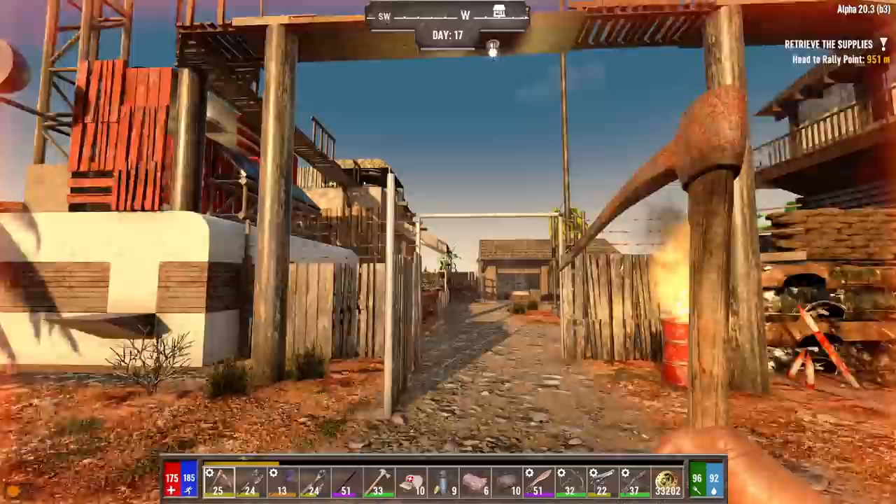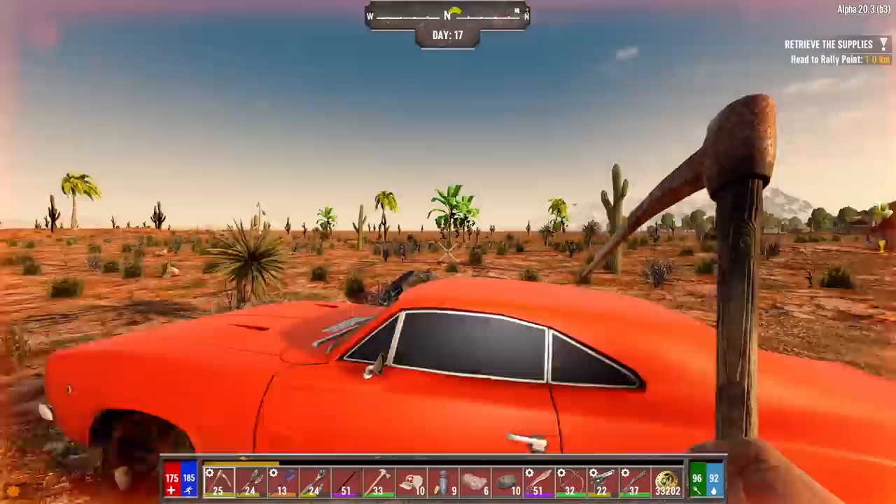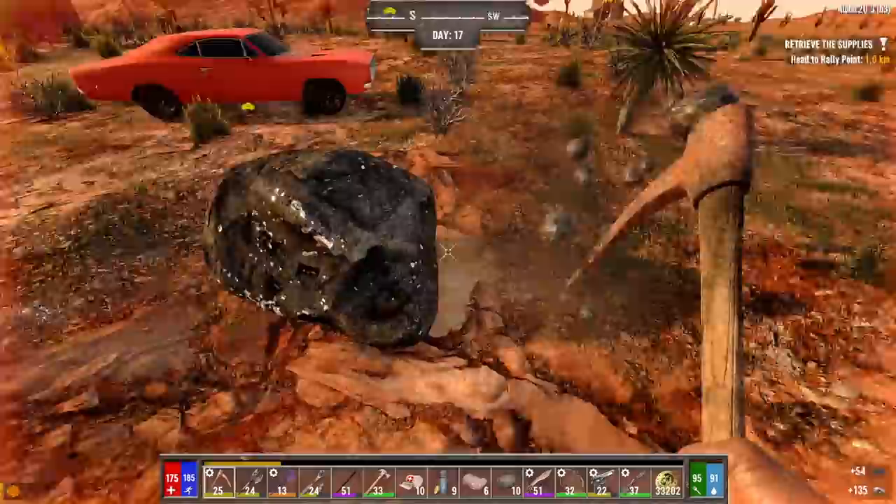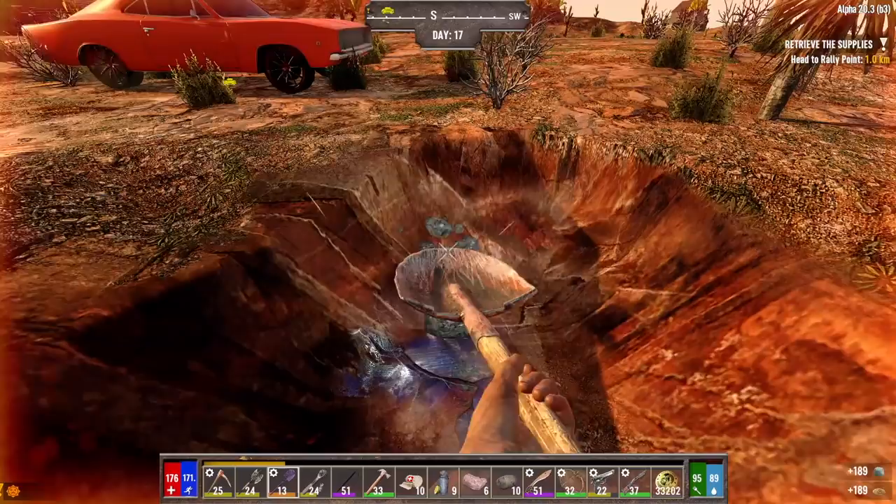Before we go and do this second job for Eve, let's go mine some oil shale. We're already out here in the middle of the desert anyway, so we might as well go see if we can find some. That was quick. We're basically right behind Eve's place. We got these two stones real close together. This has got to be something. Oil shale. It's just that easy.